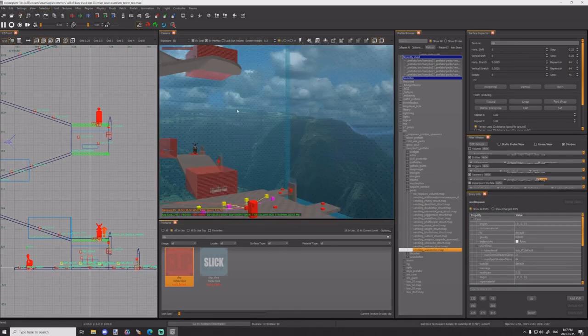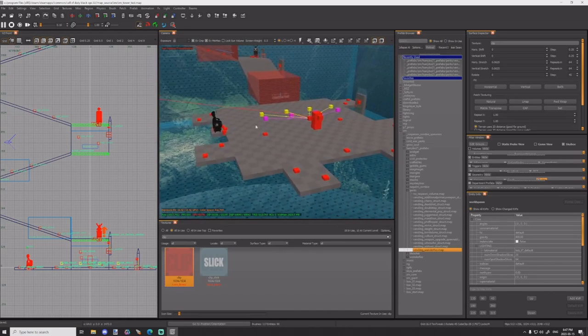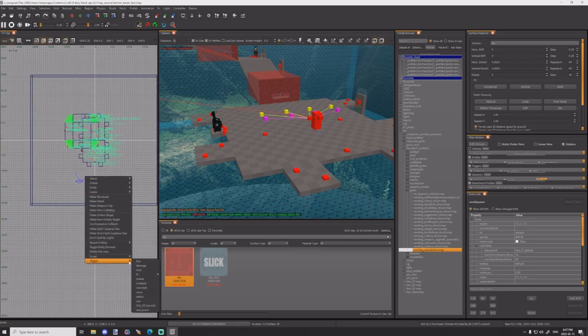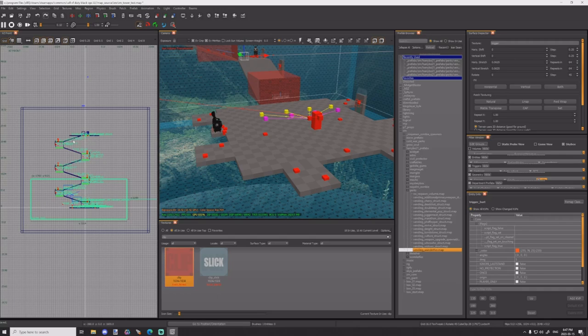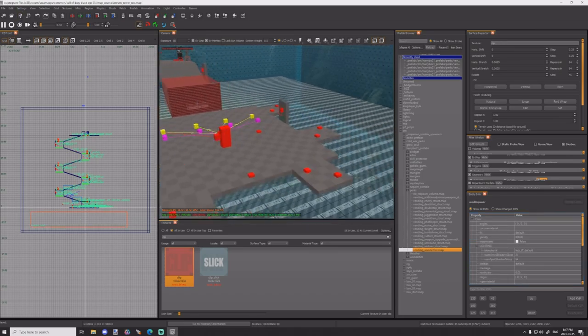Once everything's done, everything's literally done with this map — it's fully playable. One other thing I could do: because it's a map you can fall off of, we're going to do a trigger hurt that's going to hurt the player and the zombies, going over the whole map at the bottom. Set the damage to 999 — it should pretty much instantly kill everything. It's not set to player only, so if a zombie falls off the map, it should be good.